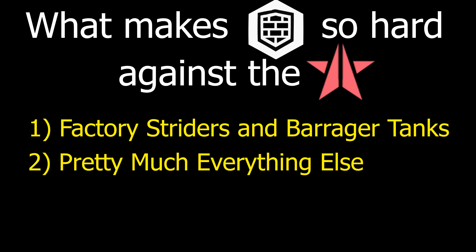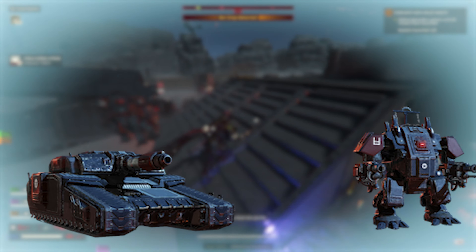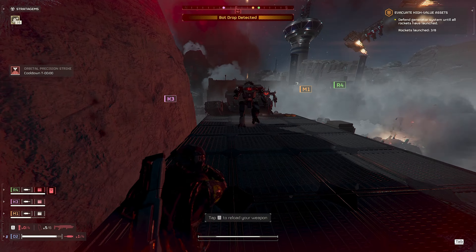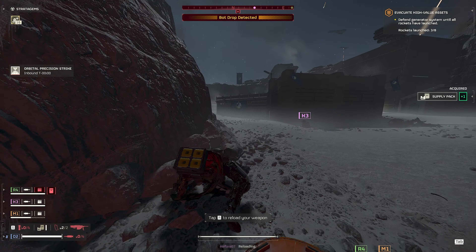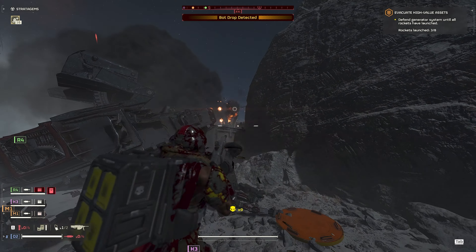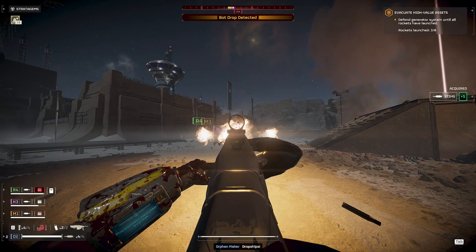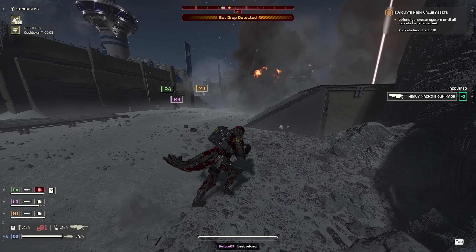The second reason is that the rest of the units are no joke either. Shredder tanks can leave you with so many holes you'll become Swiss cheese. Annihilator tanks, Rocket Hulks, Heavy Devastators, and even the reinforced scout strider can endlessly ragdoll you while they advance, if not just outright kill you. Being ragdolled is incredibly annoying — it completely rids you of your ability to fight back or even stim the damage you just took. You might even die during that process and need to be reinforced, which costs a lot of time. That one explosion can also displace you far from your team's position, and if you're holding a backpack or support weapon, you might not even be able to get it back safely. And there's also that very small case situation where you have a very strong orbital or eagle in hand, and then you get hit by some stray rocket, causing you to drop it on you and your team.